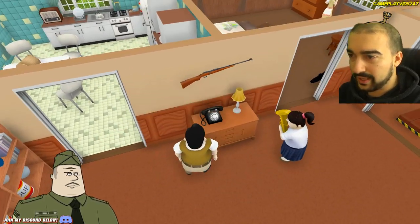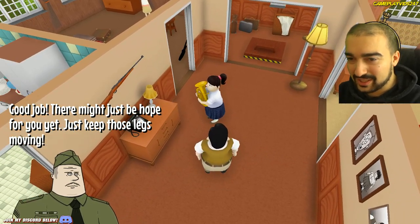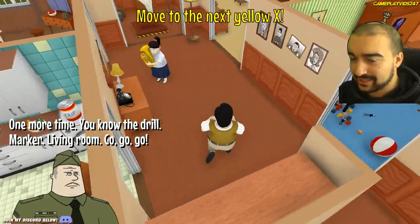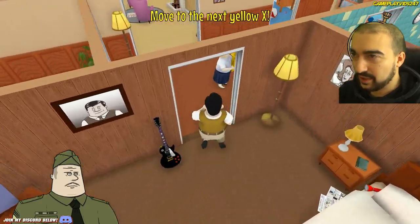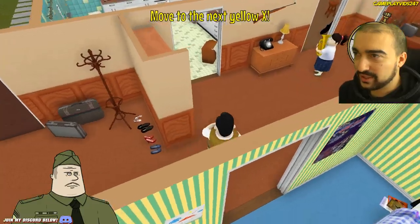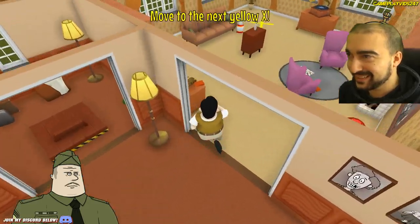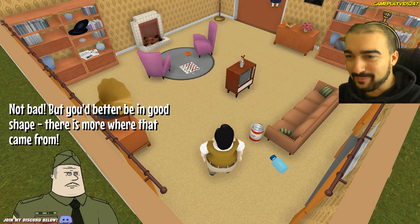I love that gun on the wall as well. Good job, there might be just hope for you yet. Just keep those legs moving. Move next to the yellow X. Where's the yellow X? Knowing me, I'm probably just going straight past the yellow X. Surely it can't be that far. Where's the yellow X? Have I missed it already? There it is. Not bad, but you better be in good shape. There is more where that came from — running around the house?